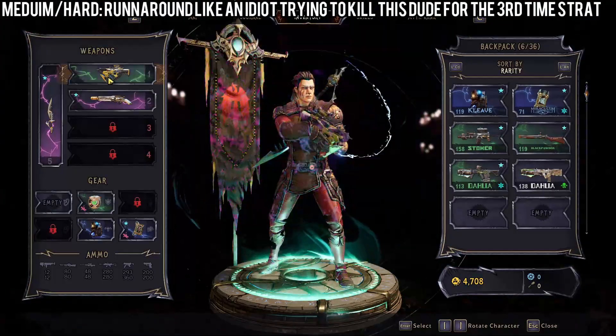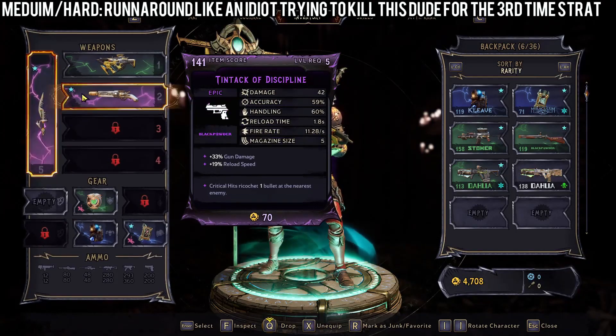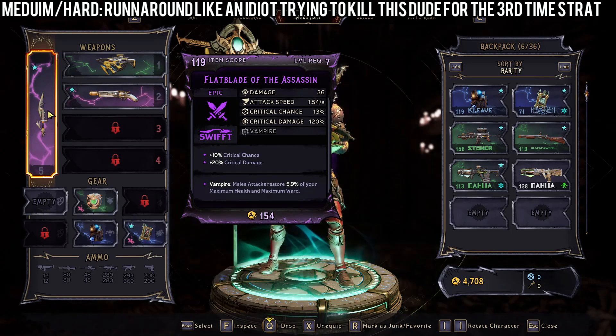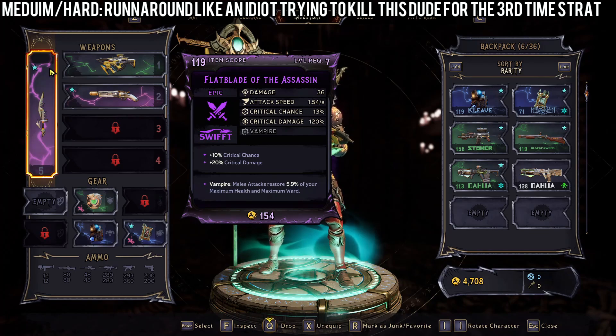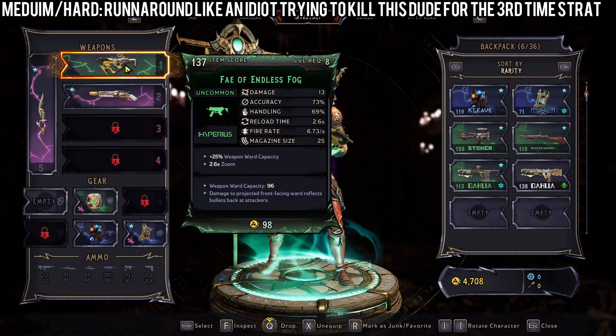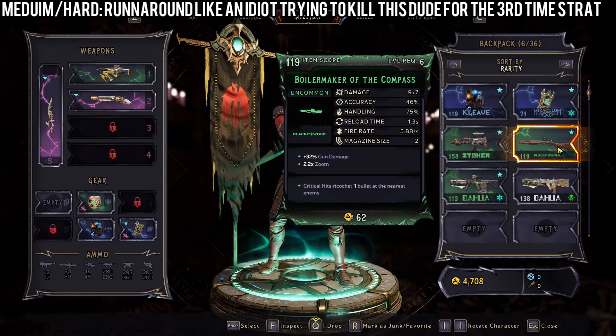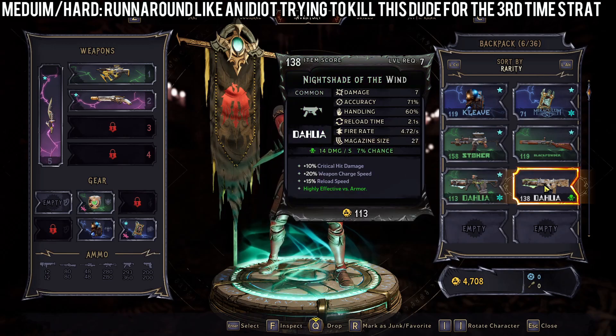So what we're going to use to kill this boss — I was lucky enough to get two purples. A purple Jacob's Pistole seems to be doing a lot of damage, and the next one is just a fast sword, specifically because of the fast attack speed. I also have the Vampire Pommel which gives me regen in my health and shield. Then I have extra weapons: a Purion SMG, a Vladov AR, a Jacob's shotgun, and a laser.